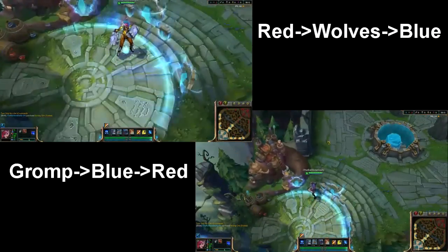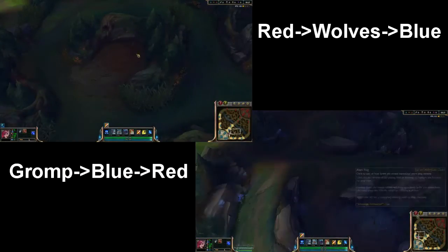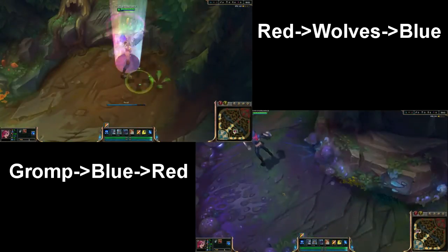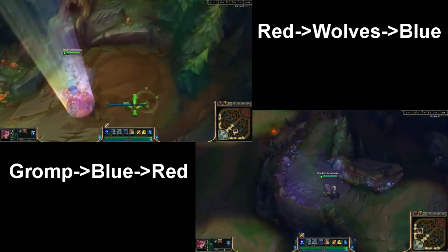What's going on guys? It's ScytheRainbowDash. Just here to clear up a little bit of confusion with jungle routing and stuff like that. I figured I'd use a quick example for both sides and show a side-by-side. A lot of people still think starting Gromp is better than starting Red and then going the routes shown.